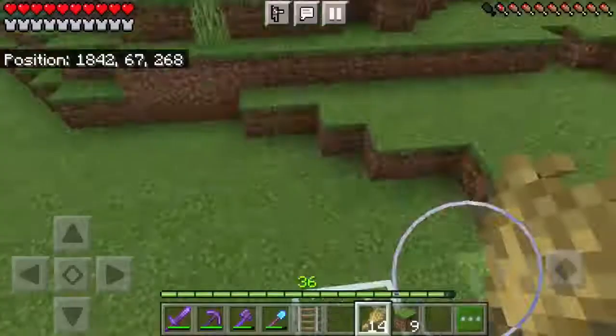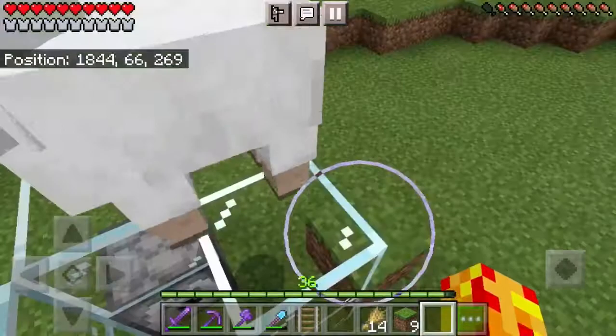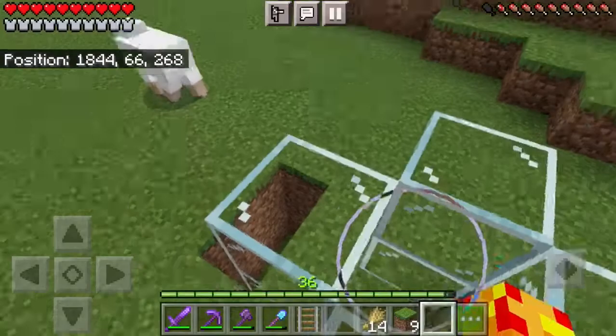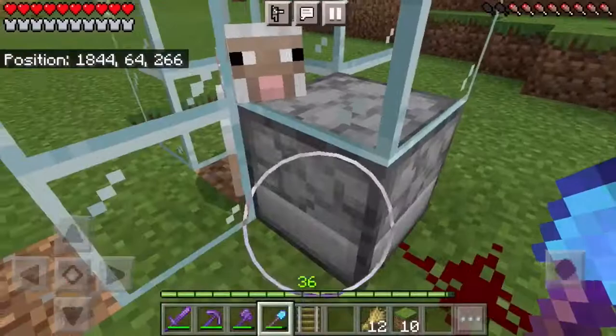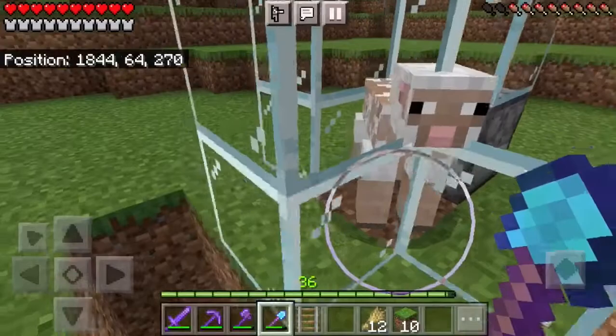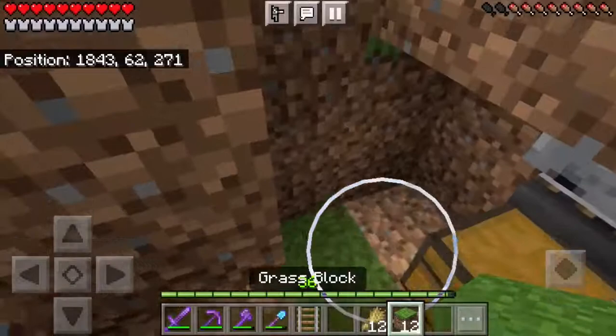The next part is kind of tedious — we need to push this sheep into the chamber to fully finish our farm. The problem is the sheep keeps walking away. Finally, the farm has just turned on. The sheep ate the grass block and triggered the dispenser. Shears came out and sheared our sheep. Now all that's left to do is create a simple staircase so we can get down to the collection chest, and we can block all this up as well.